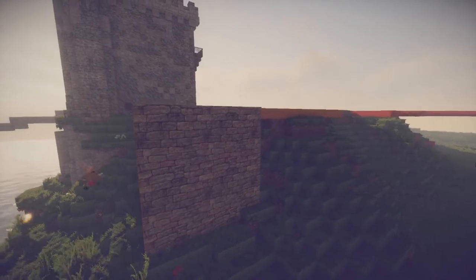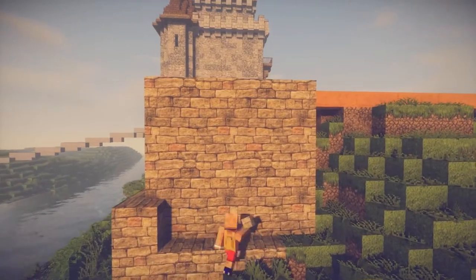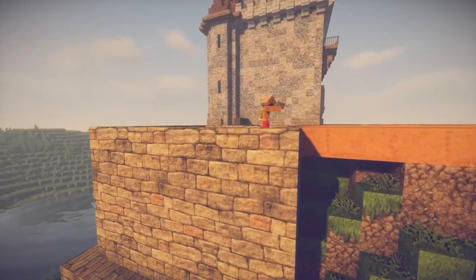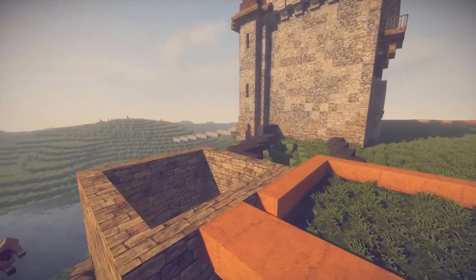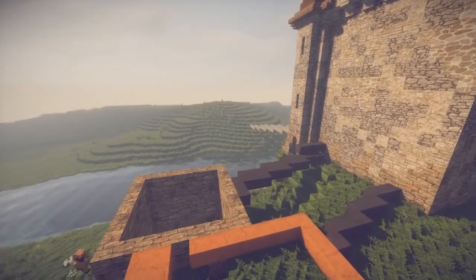We're using the same kind of color combination and same palette as we did on the previous video where we built the main gatehouse - you can see it in the background there. We're using the sandstone bricks for the bottom parts and making the foundation a little wider to be more supportive, to make the whole castle feel more realistic. We're also going to be using the same blocks for the main part of the tower.